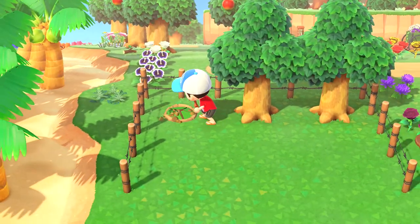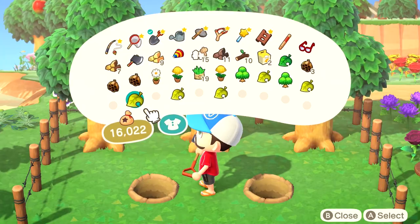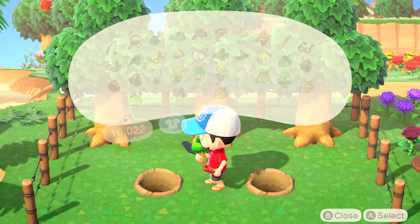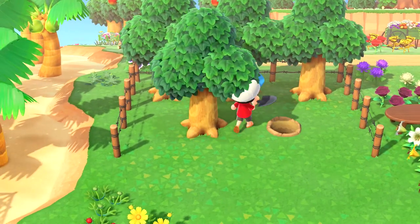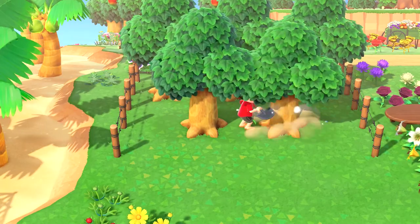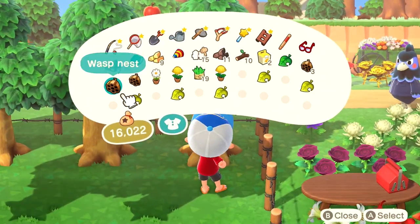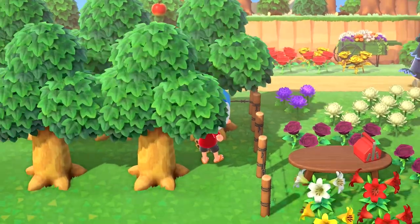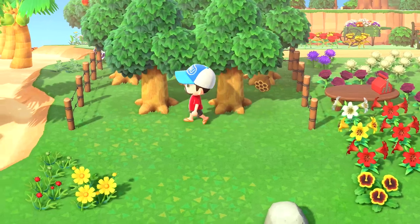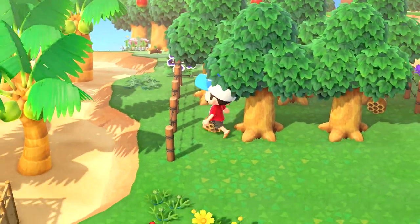Another thing you could do is, once you've identified which are your 5 wasp trees, chop down every other tree on your island except for 2, so that you have 7 trees in total. Then starting from the next day, those extra 2 trees will always have furniture in them since there are no other trees for the game to place them in. Fruit trees are still safe to have on your island if you want to do this, because when you shake them you'll get fruit — wasps, furniture, and coins can't be placed within fruit trees.